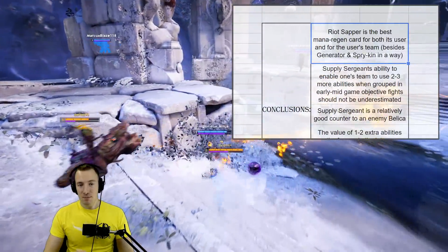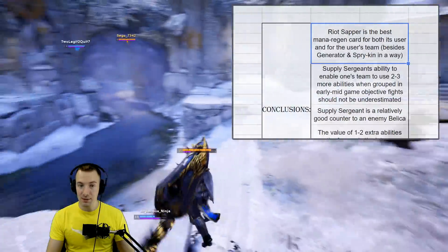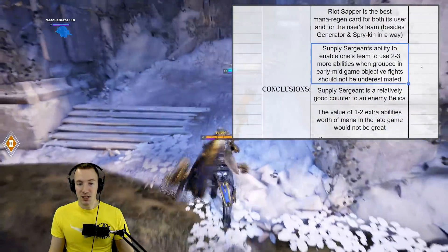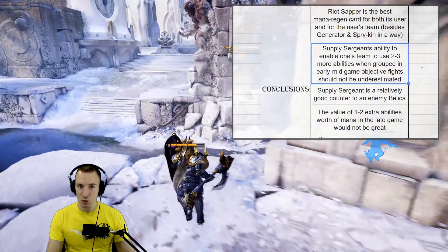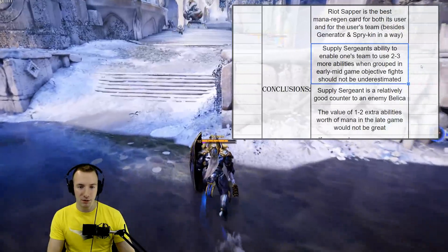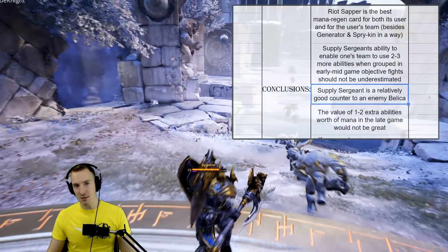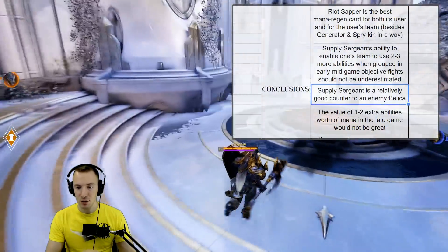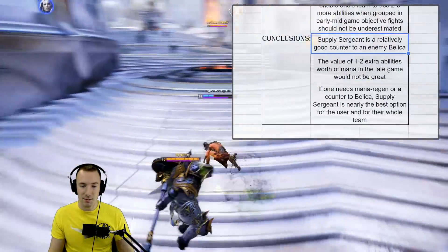Supply Sergeant is the best mana regen card for both its user and for the user's team, again besides Regenerator and Sprykin in a way. Supply Sergeant's ability to enable one's team to use two to three more abilities when grouped in early to mid game objective fights should not be underestimated, especially if the enemy team has a Bellica. Supply Sergeant is a relatively good counter to an enemy Bellica who can drain mana from your team.